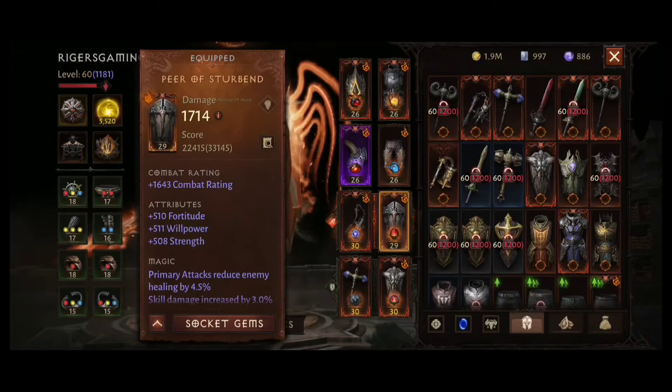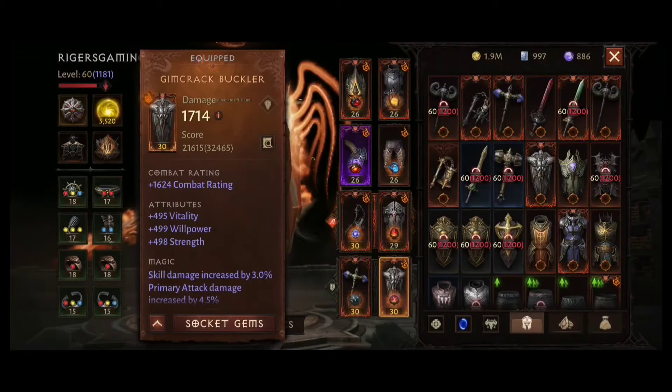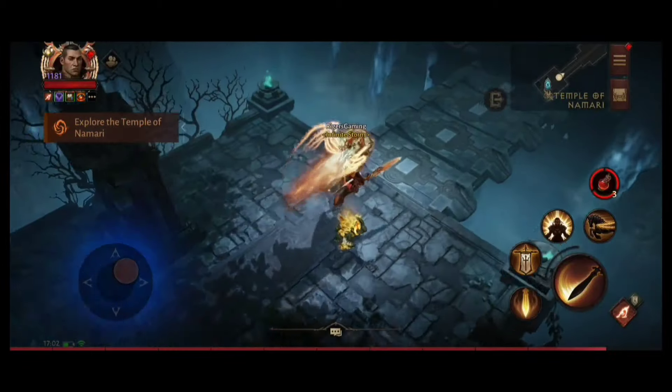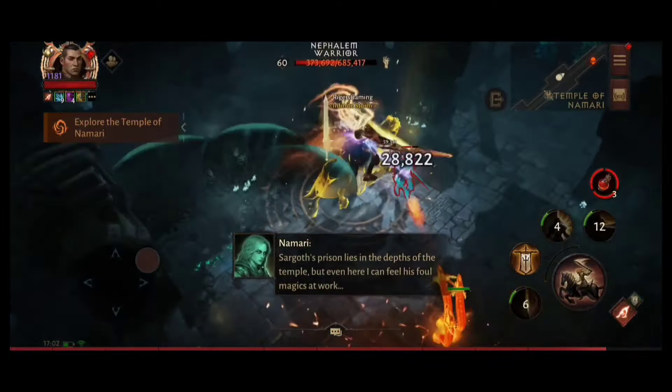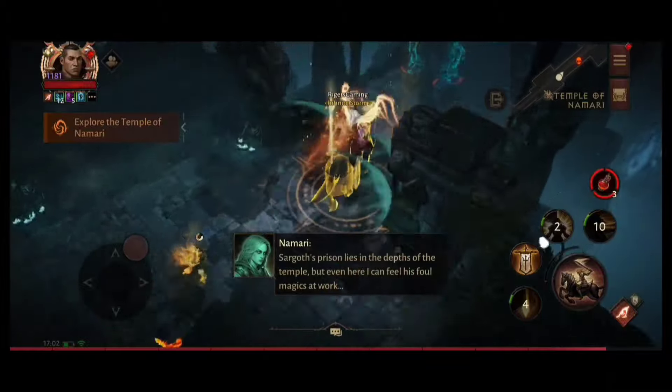My pants are Galloping Brilliance, main hand is Observer for Punish, and second main hand is Luminous Rain. The shield is changed to Spear of Starbent because it increases the duration of Banner, and the last piece is Gimcrack Buckler.